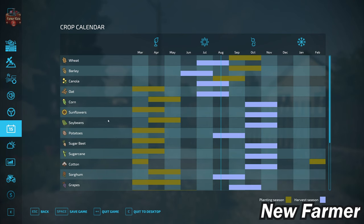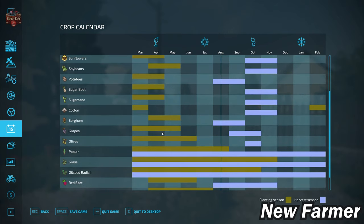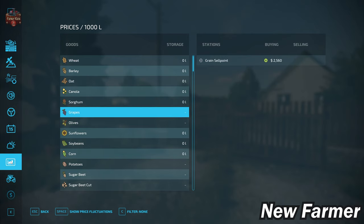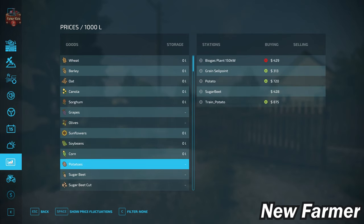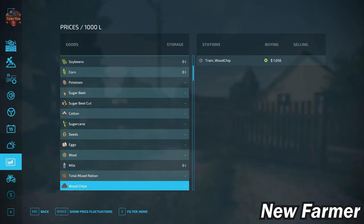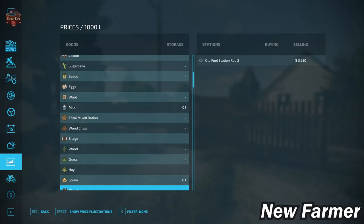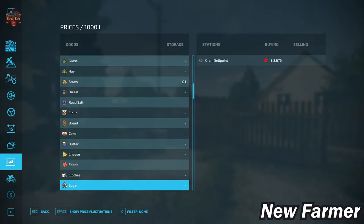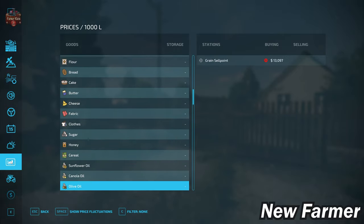With respect to our crop counter, we do have the standard base game crop counter available on this map. Looking at our prices screen, we have the ability to sell all of our base game crops, as well as our animal outputs of eggs, wool, milk, silage, hay, straw, and grass. We can also sell all of our base game production items.